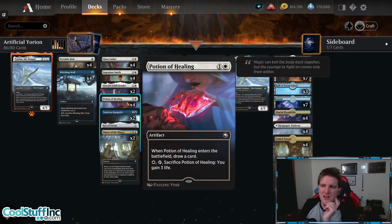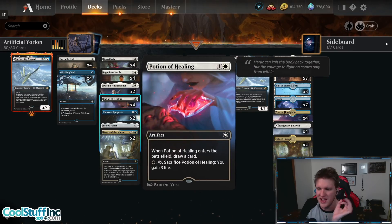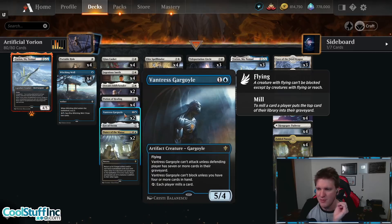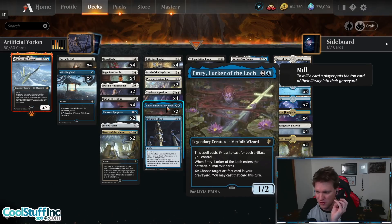Potion of Healing is one and a white for an artifact that when it enters the battlefield draws a card. We can also sacrifice it for a white and a tap to gain three life — like a Golden Egg but one less mana to sacrifice. Two copies of Vantress Gargoyle because I'm trying to fill it out with more artifacts and a bit more artifact synergy, because we have Emery, Lurker of the Loch in the deck as well.